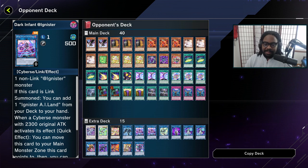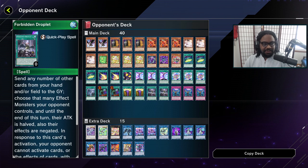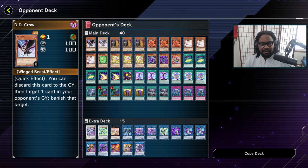Two things you want to think about when you're playing a combo deck: you're going to be negated at least twice by something like an Ash, Imperm, Forbidden Droplet, D.D. Crow, and things like that. And as someone playing against the combo deck, you want to find a choke point. So where's the choke point in this deck?